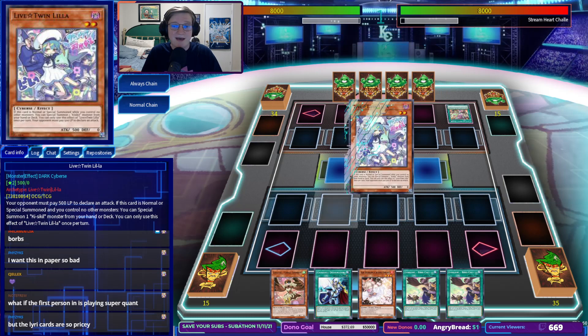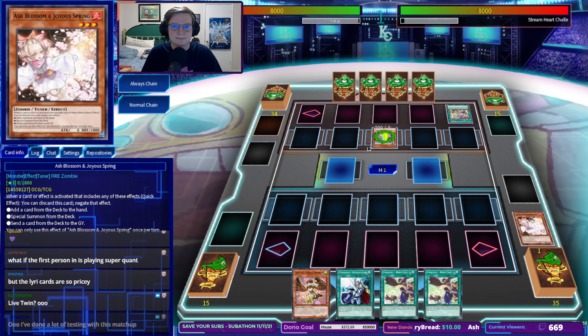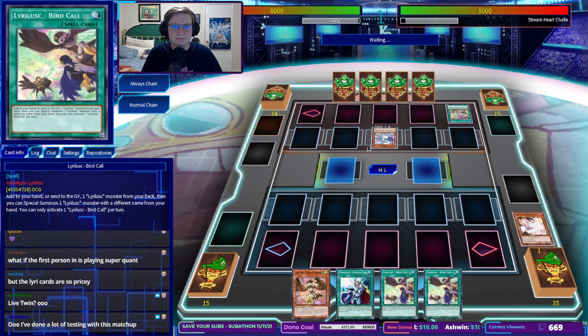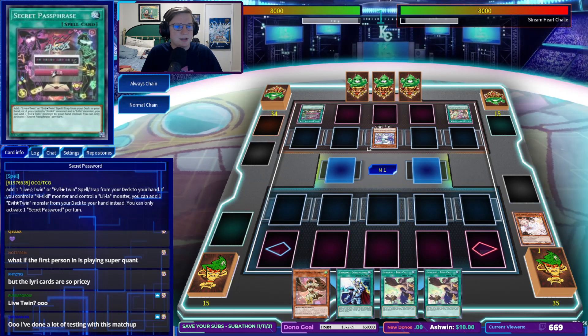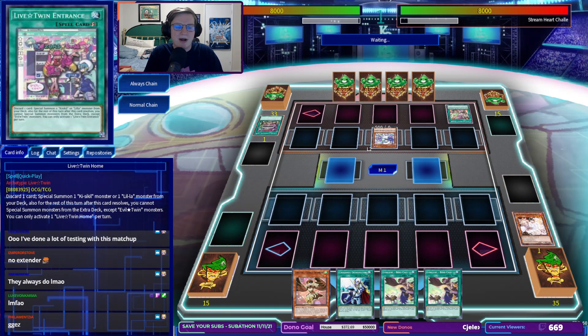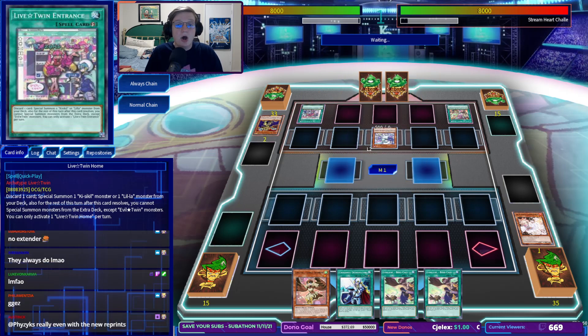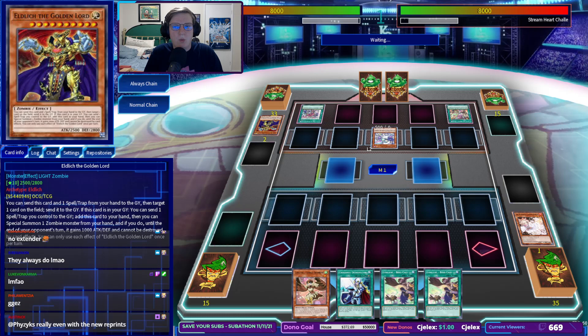All right, they just simply will not have an extender. There's Entrance — at minimum, Entrance is going to require them to discard a card, which is something. I didn't know we were playing bad stuff. Okay, we might be able to do this. Now, the problem here is that we don't have any of our Tri-Brigade monsters.